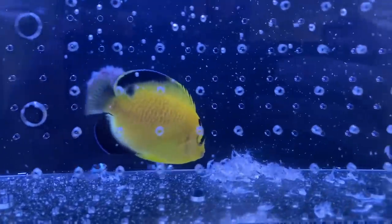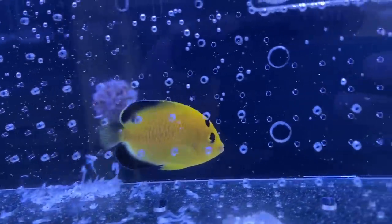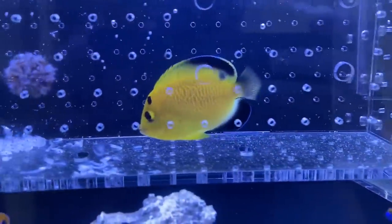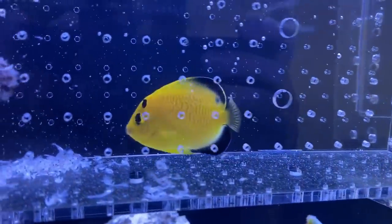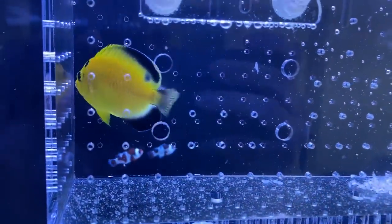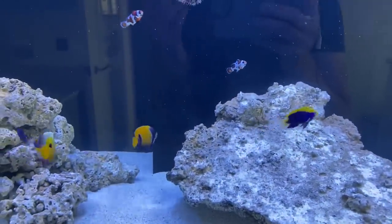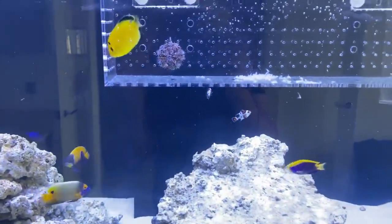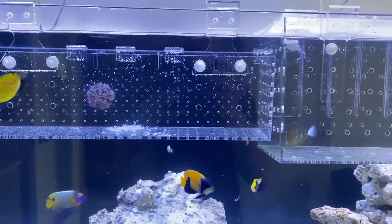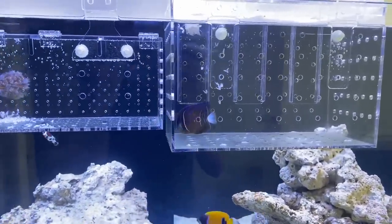Going back to the Gold Flake — it's actually a juvenile, so it doesn't have its really prominent gold flecks yet. It will eventually have blue lips which you can just sort of see are starting to come through, but not quite enough yet. The other two angels showed interest in them in the box but not too much, and feeding them in the box forces all the angelfish to interact with each other and get close, hopefully getting them used to one another.